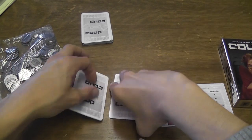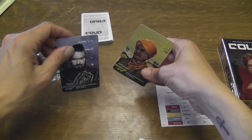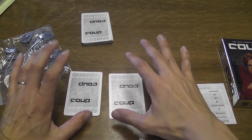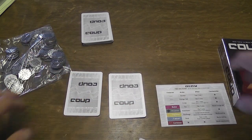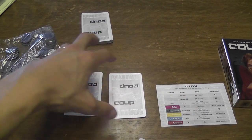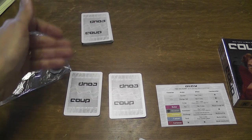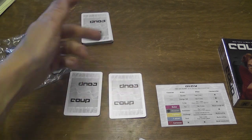The two cards that you have, you can look at them, but you have to keep them secret. These cards represent the powers that you can legitimately use — the characters that you can legitimately influence to gain benefits and to have them perform their typical action for you.